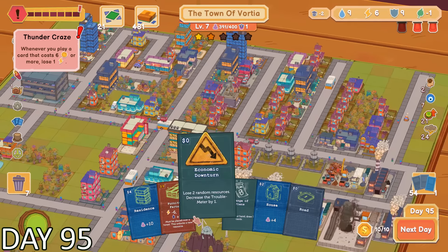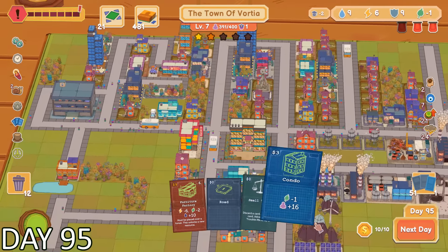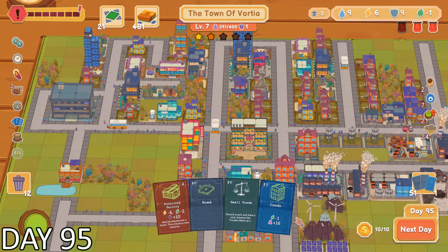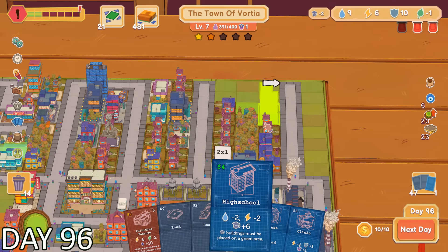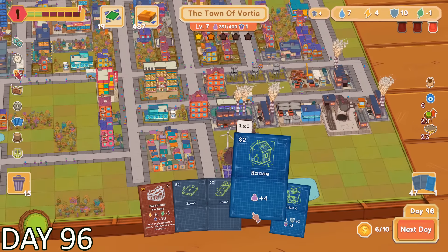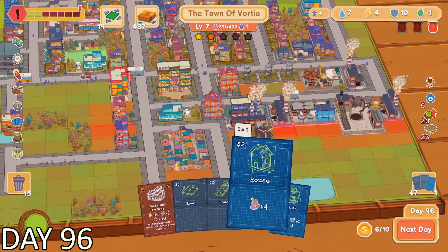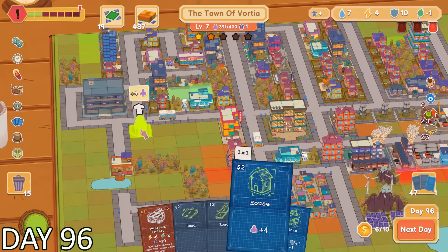To make things even worse, the troublemeter was completely filled. I ended up getting the negative effect of thunder craze — every time I built a building that costed 6 coins or more, I lost one electricity. I knew that I needed to focus on one of the red alert alarms. I ended up building a high school, which allowed me to have enough education to not have a red alert alarm. The city was back in a slightly more calm state.